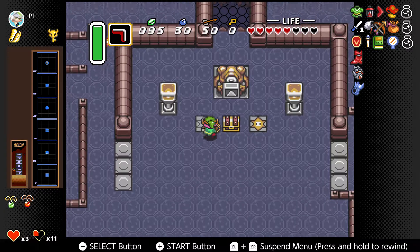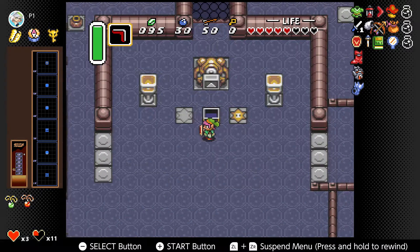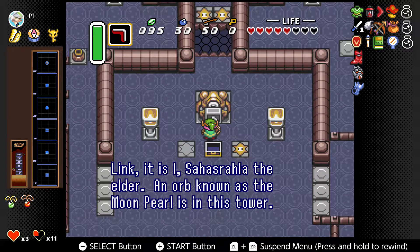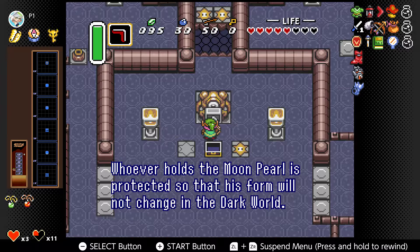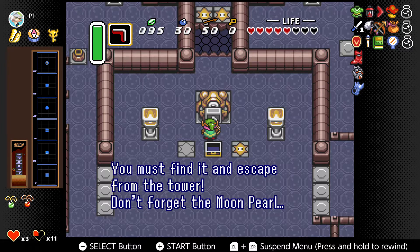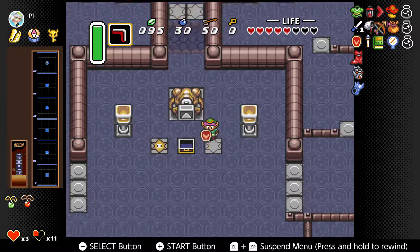Right here we get the compass and another telepathic pad. Link, it is I, Sarasala the Elder. An orb known as the Moon Pearl is in this tower. Whoever holds the Moon Pearl is protected so that his form will not change in the dark world. You must find it and escape from the tower. Don't forget the Moon Pearl. That's kind of interesting — that's the third time we've heard about it.